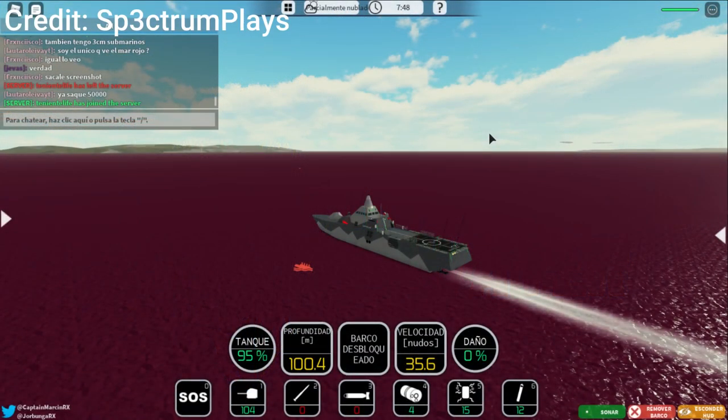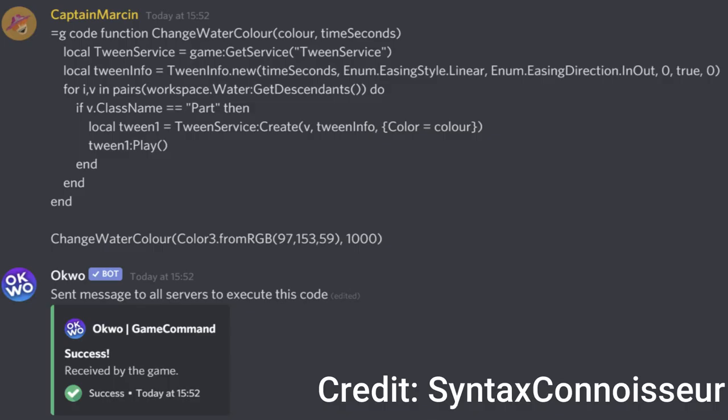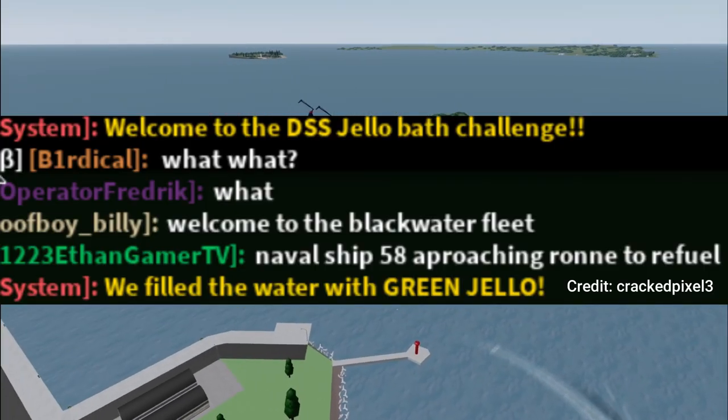Three different times — twice in 2020 and once in 2021 — the water was changed to a red or green color by a lead developer, but based on the photos it was most likely Captain Marcin all three times. Two of the times the water was just red; however, on one of the days the water was turned green and a message appeared in chat saying that it was Jello.